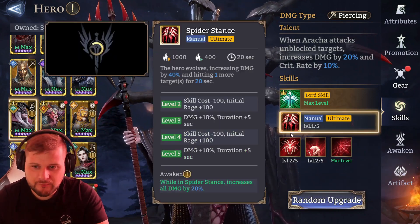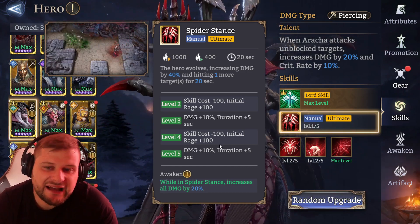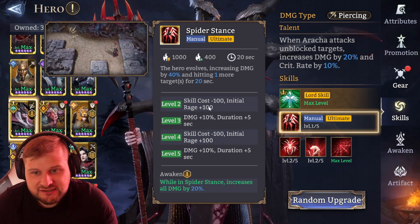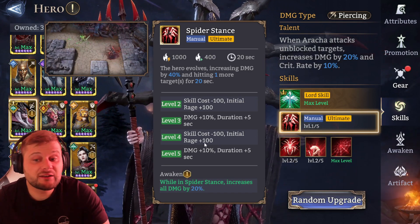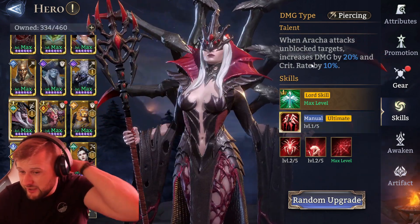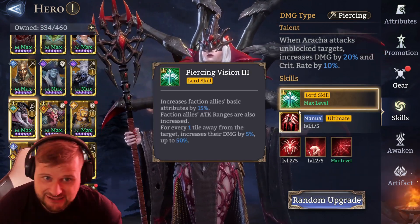She is a great fighter who can hit airborne units and root them in place — not just ground units, air units too, for an extended period. Her ultimate, Spider Stance: the hero evolves, increasing damage by 40% and hitting one more target for 20 seconds. If upgraded, skill cost is reduced, initial rage is increased, damage goes up by 20%, and duration is extended by 10 seconds.